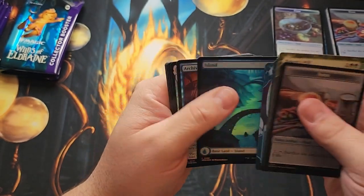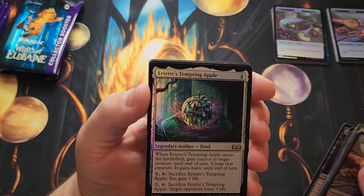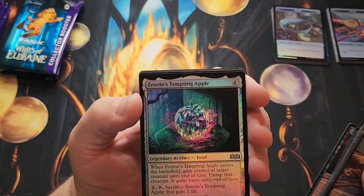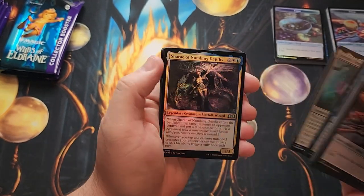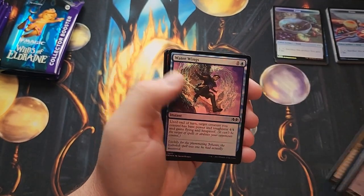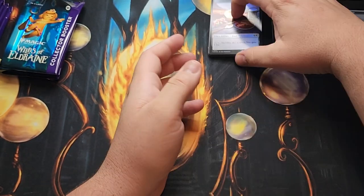Foil Island. Archive Dragon. Ooh, the Tempting Apple — that looks really cool in foil. The purple flame stuff around it. Water Wings. Collector boosters are definitely fun to open.